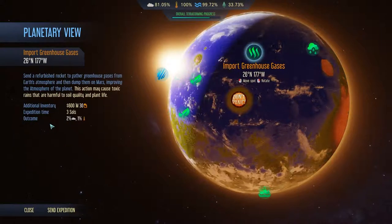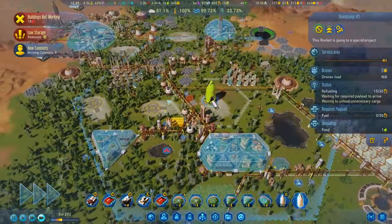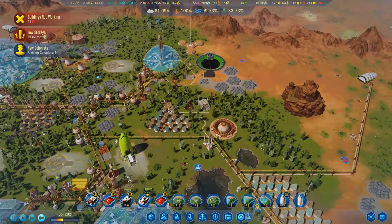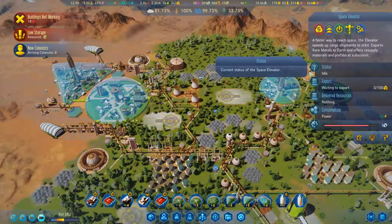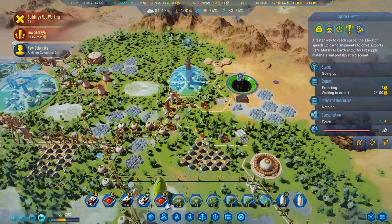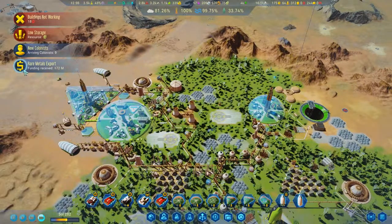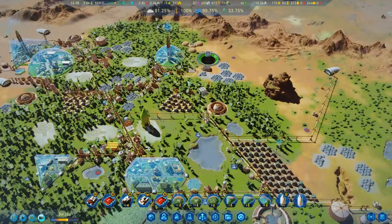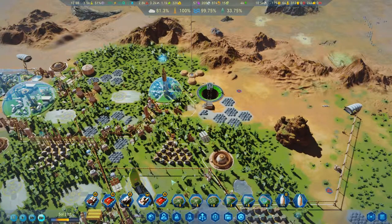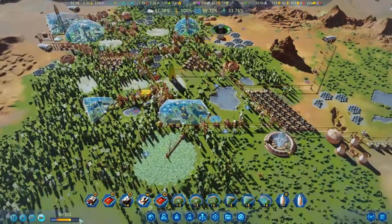Import greenhouse gas — another 2%. Temperature is already at 100%. Nine colonists have arrived, which is nice. Actually yeah, you'll start to export again — I have like 300 rare metals. At some point I will need to import some more electronic devices. Funding received. I just need some more colonials. I could build another carbonate processor to speed things up.